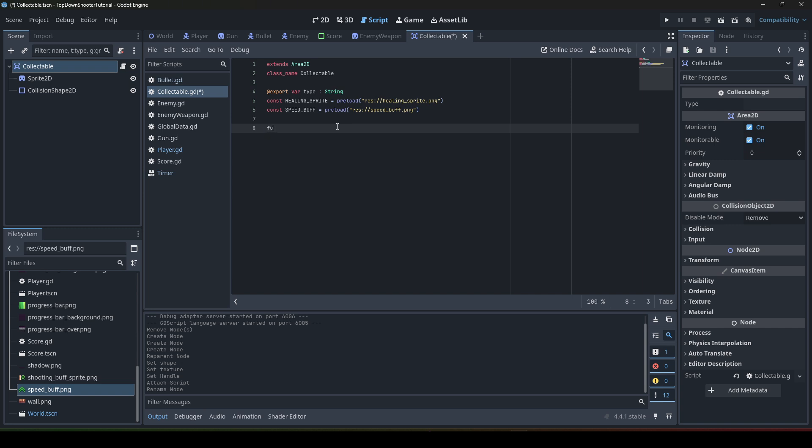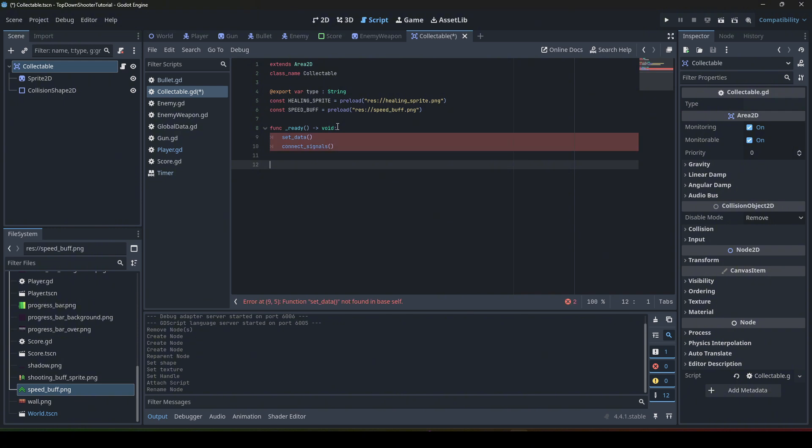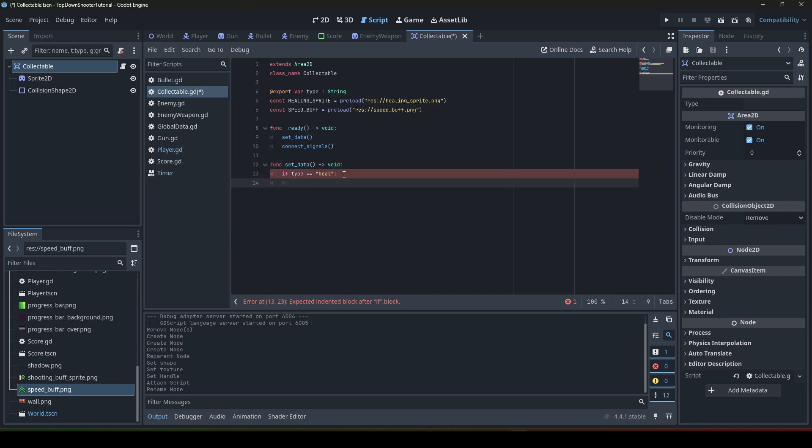Now we need four functions. The first is the ready function, where we call set_data and connect_signals. Since these functions don't exist yet, we need to create them. First, we define set_data leading to void. We say: if type equals 'heal' — that's one example. We also have a speed buff. You can add whatever collectible you want and name them whatever you like.